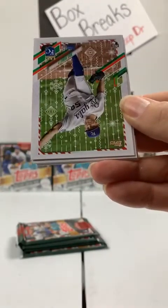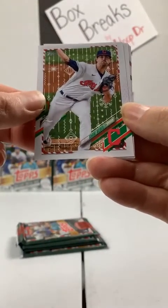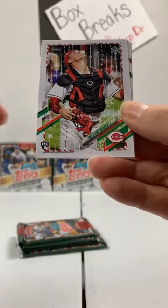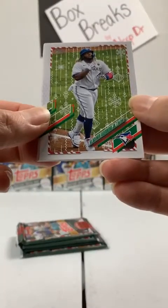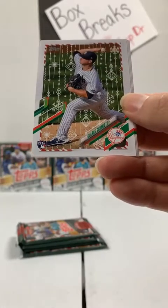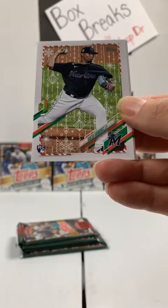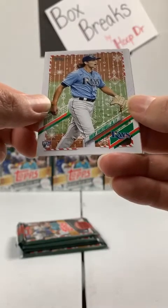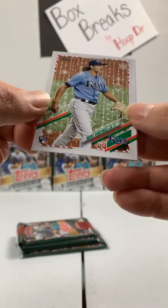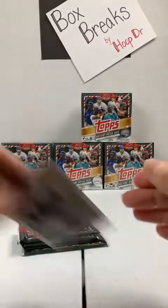Miguel Cabrera, Detroit Tigers. Kansas City Royals get a Chris Bubick rookie card. Cleveland Indians, Shane Bieber. Followed by a rookie to the Reds, Tyler Stevenson. Vladdy Jr. again, Toronto Blue Jays, rookie card. Clark Schmidt, New York Yankees. Pete Alonso, Mets. Rookie card — Sixto Sanchez to the Marlins. Rookie to the Rays, Brent Honeywell — new name for me. And Ahari rookie to the Texas Rangers. It's going to be a little tricky to find these hidden variations and ornaments.